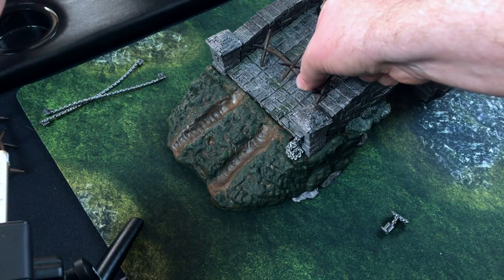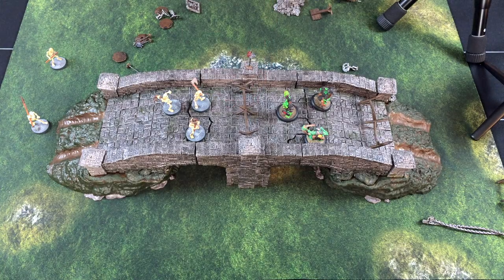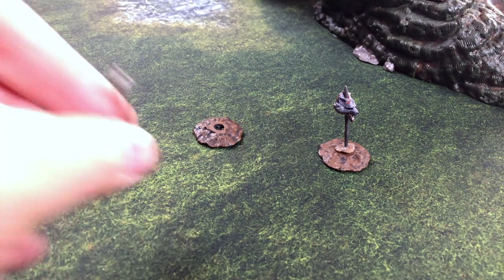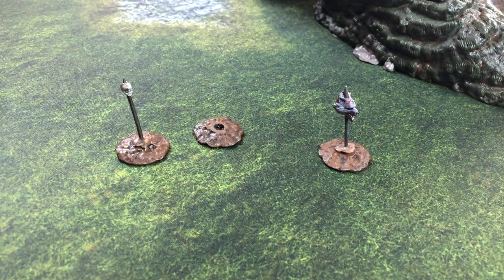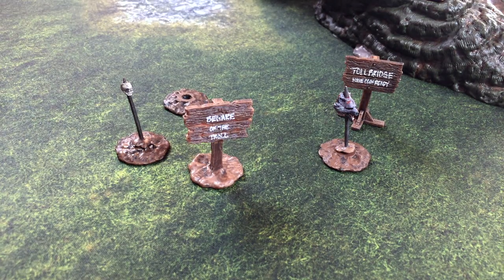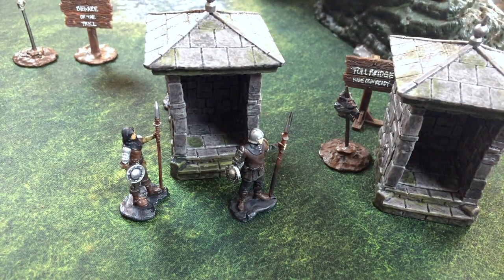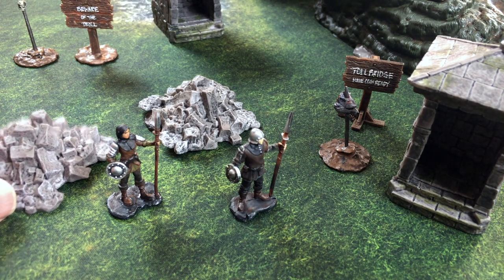You also have spiked barricades for bridge defense — a good place for one right there. There are also freestanding spike piles where you can have your wolf skull and regular skull standing outside the bridge rather than mounted on it. Little details include a 'Beware of the Troll' sign, a 'Toll Bridge — Have Coin Ready' sign. Don't confuse the toll bridge with the troll bridge! There are also a couple of guard towers with guards and piles of rubble.